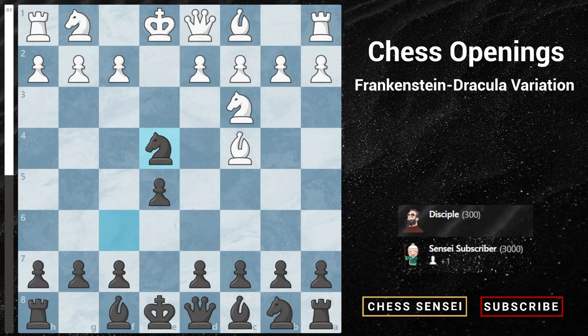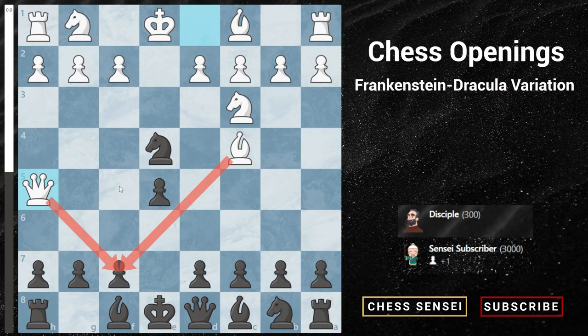Now, returning to the main position — we've seen knight takes e4 and bishop takes f7. We now need to discuss white's aggressive move queen to h5, which is actually the best move for white. Many high-rated players will know this and play it. The threat is simple: white threatens checkmate in one, attacks our knight on e4, attacks f7, and attacks our e5 pawn. It seems like black's position is crumbling with so many things under attack.